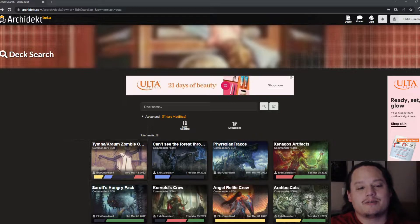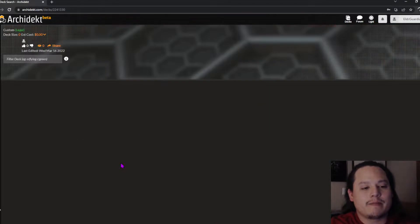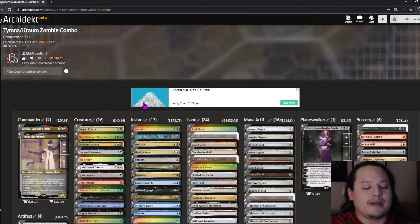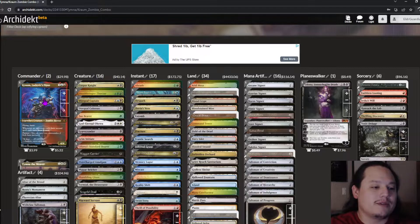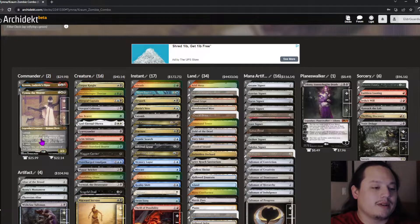This is more or less my hardest attempt to go deep into the cEDH format. We start off with Kraum, Ludevic's Opus — whenever an opponent casts their second spell each turn, you draw a card, and it has Partner. Then we have Tymna the Weaver, who has lifelink, and at the beginning of your post-combat main phase you gain life, pay X life, and draw X cards.